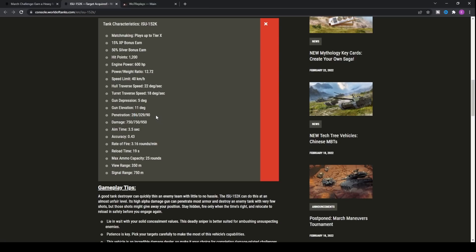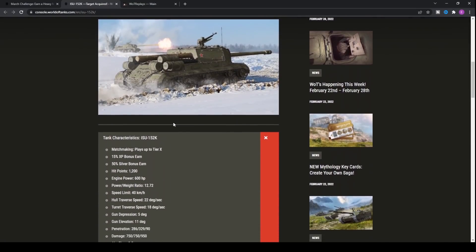When you load the premium rounds, there is virtually no chance that any tier 8 is going to bounce you in the majority of situations, unless you're hitting something like a Maus that's angling ridiculously. The VK 100.01 P is another exception, but yeah, those are the key aspects of the ISU-152 and why it is just so broken.